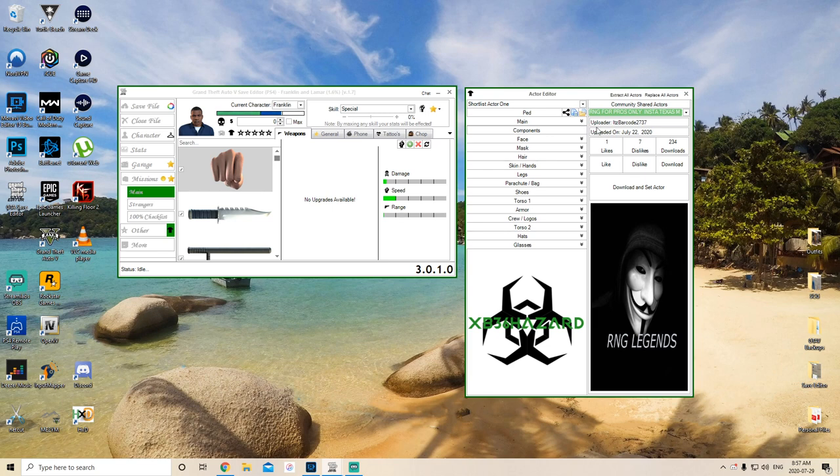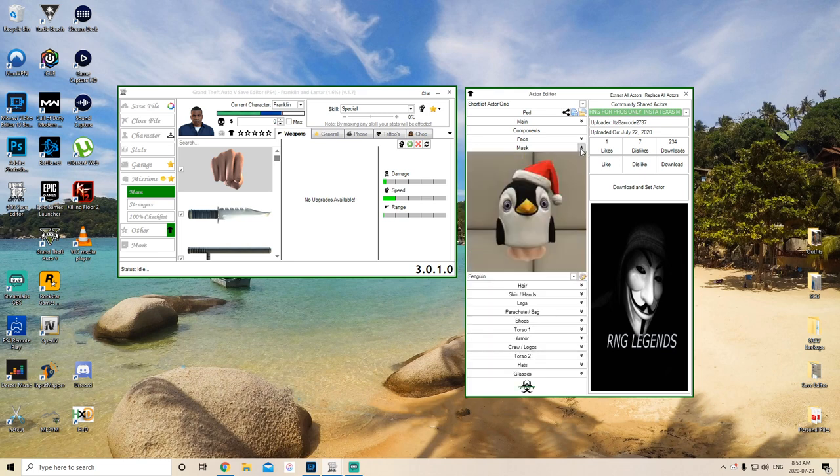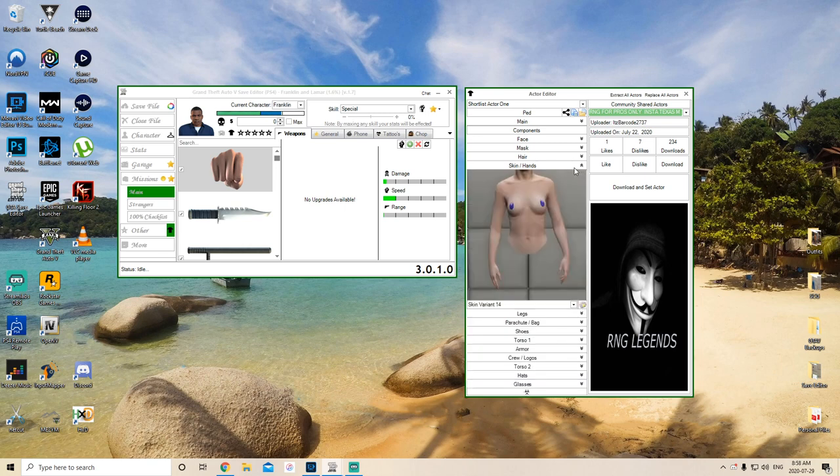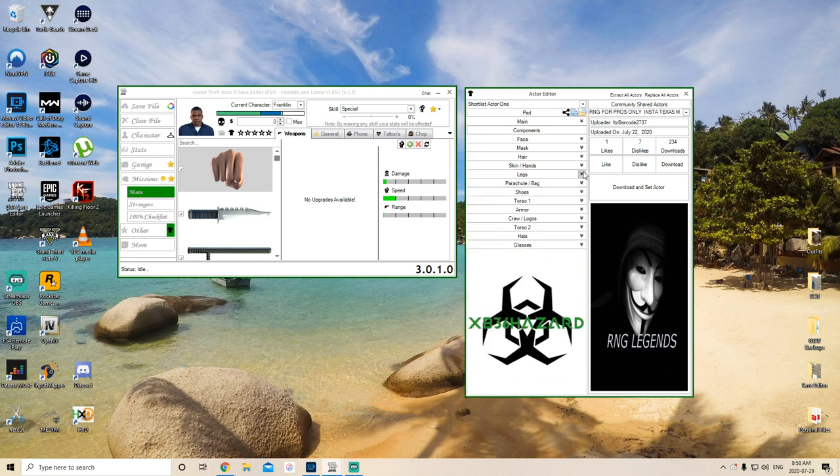It works just like a transfer glitch. You want to make sure that you're selecting the components on the female character that will transfer over to the male character. For things like mask, you obviously still want to have your penguin mask - we're going to use the no-bird skip save. For skin and hands you can either leave this blank if you were going to merge some gloves on to it, or just leave the torso invisible if you wanted to merge some gloves.